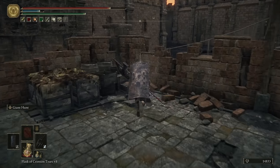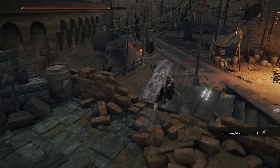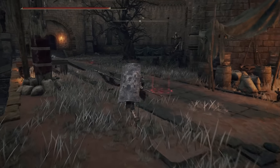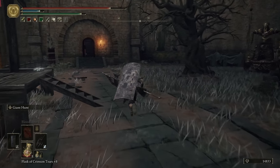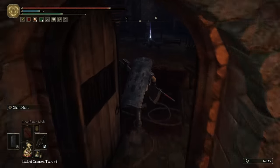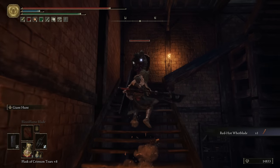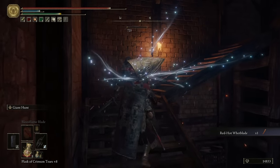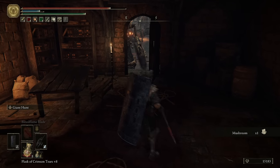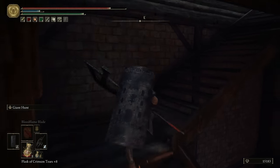Up here we have this. There's going to be an Iron Maiden that'll run you down — honestly I would just ignore this guy. These things are a pain to kill to begin with. If you want to fight it, you can be a little cheeky and fight it from the door right here. We want to come in here — Red Hot Whetblade. That is going to let us enchant our weapon with either Fire or Flame Art. This thing can actually hit you through the door too, so I would just leave it. They're not even really worth a ton of runes.